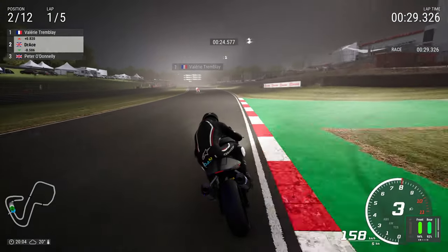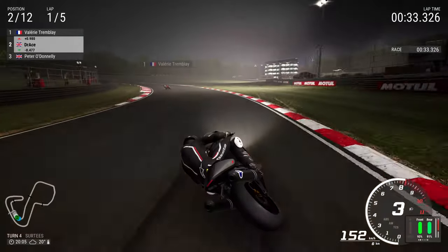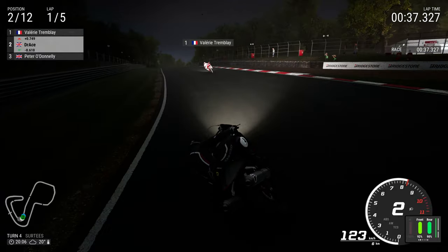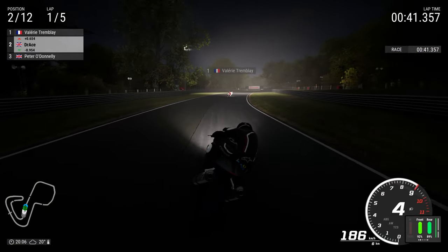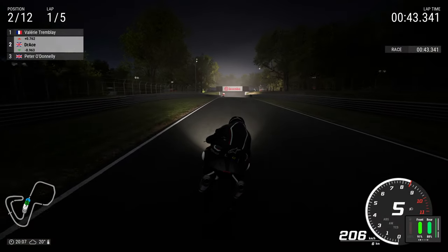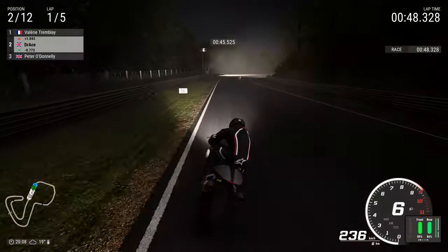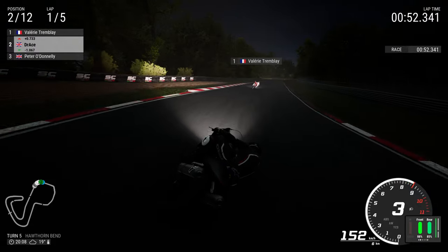We're giving everything we've got here at 8 o'clock — 20 degrees at 8 o'clock at Brands Hatch, it's never been that warm. Getting into the slipstream doesn't even matter with Valerie Tremblay; she's clearly faster than me on that Ducati. I've never seen Miss Tremblay in Ride 4 before, so if that's a new one, I'll take that.